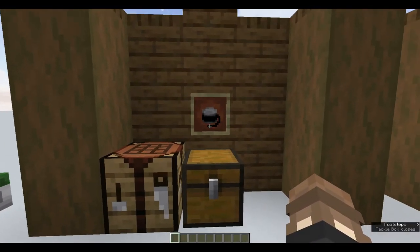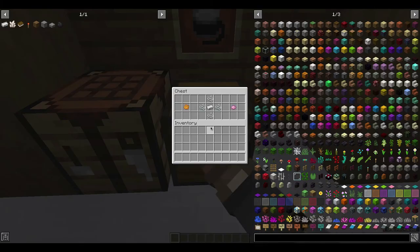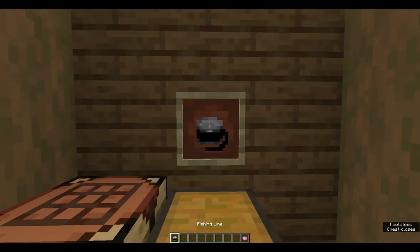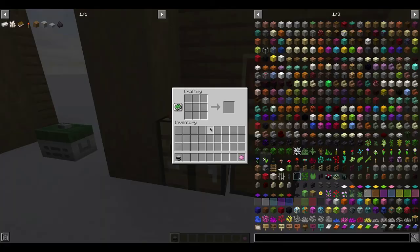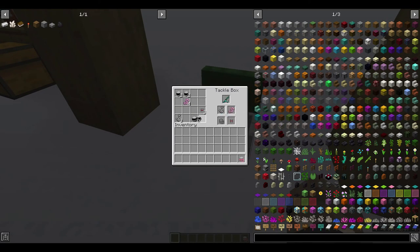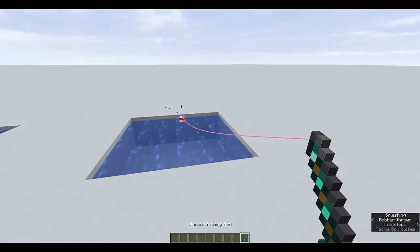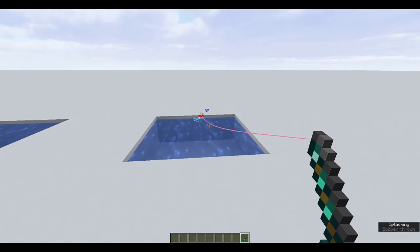Starting off with the fishing line — all you need to craft this is four pieces of string and one iron ingot, and that gives you your fishing line. You can actually dye this any colour you want, the same as leather armour. So if we take our fishing line and combine it with a pink dye in a crafting table, we get a pink fishing line. If we swap it into the tackle box and cast into the water, it's going to be a pink line. I really like how you can customise it.